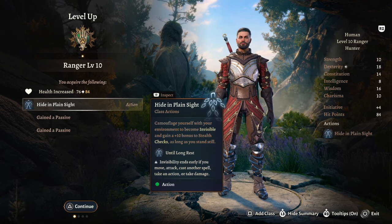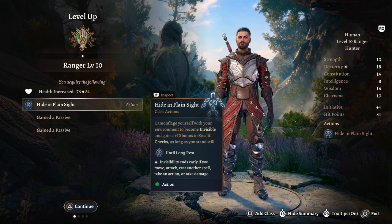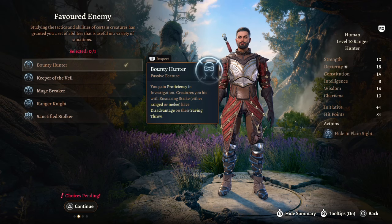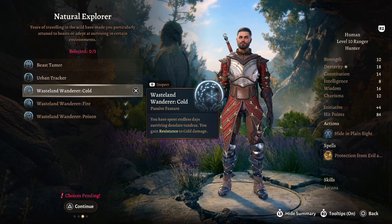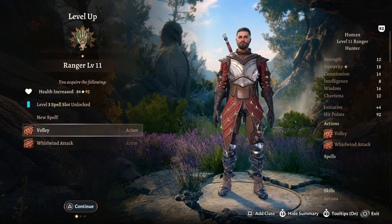At Ranger Level 10, we get Hide in Plain Sight — camouflage yourself with your environment, become invisible, and gain a plus 10 bonus to stealth checks as long as you stand still. I've never really used it personally; it'd be handy if you want to be stealthy, but it's not essential. We'll also take Keeper of the Veil and Wasteland Wanderer: Cold.